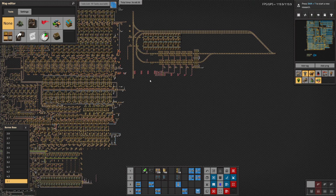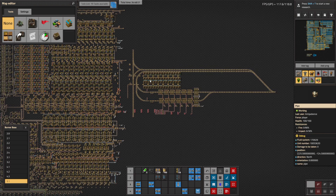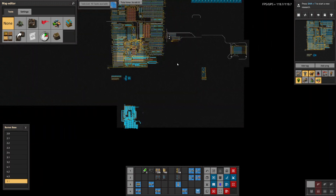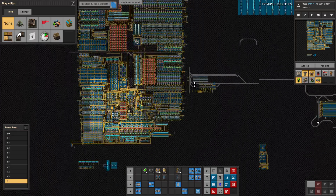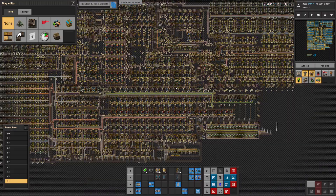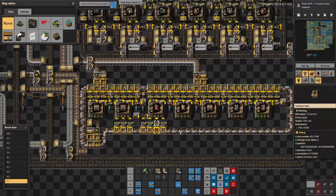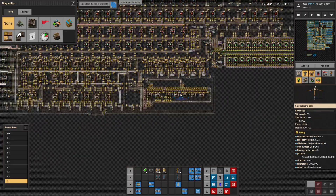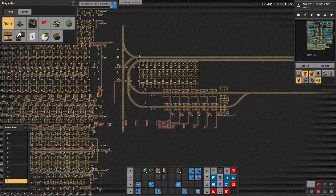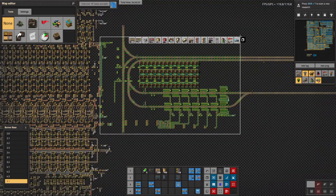Ten minutes per outpost is definitely too long, considering this is what makes the entire base run — we definitely need to get that down. We also have this buffer, which will have been buffering stuff for the past hour or two. That changes things drastically — it's a lot less important to have high production if you have a buffer.